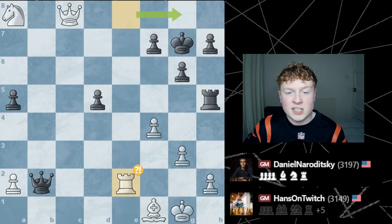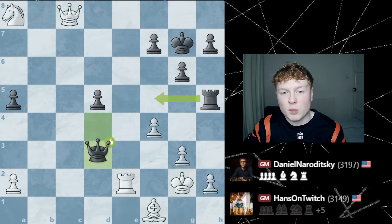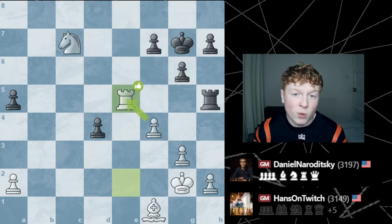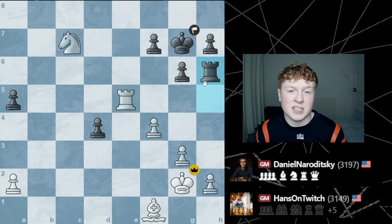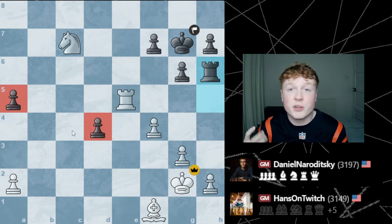Naroditsky checks, tries to get some sort of play in the position. Hans brings the rook back, safeguarding the king. Eventually Naroditsky has to bring his queen back into the game. Hans trades that off with a check — queen takes. After rook takes, basically the rook trade is forced. The rook maybe slaps H6 so it's going to be dead. These pawns are going to be absolutely munched, and Hans is just up two pawns in the endgame.